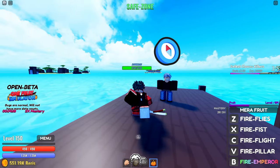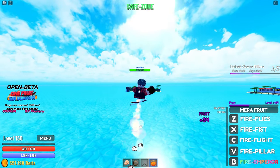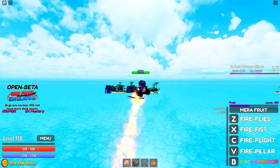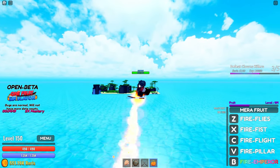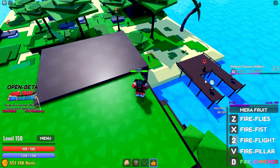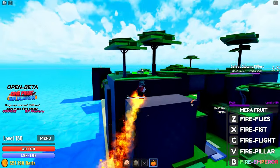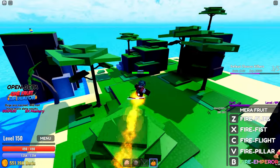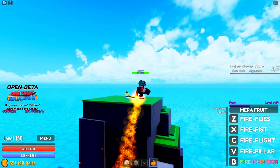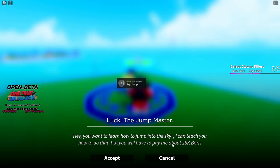So first thing first, let's go for Skywalk. I'm just going to fly there. We have to go to the jungle. On the right we have dogs, and we have to go near the boss. Boss is over here. And here we have the NPC for the Skyjump Skywalk. It costs 25,000 berry.